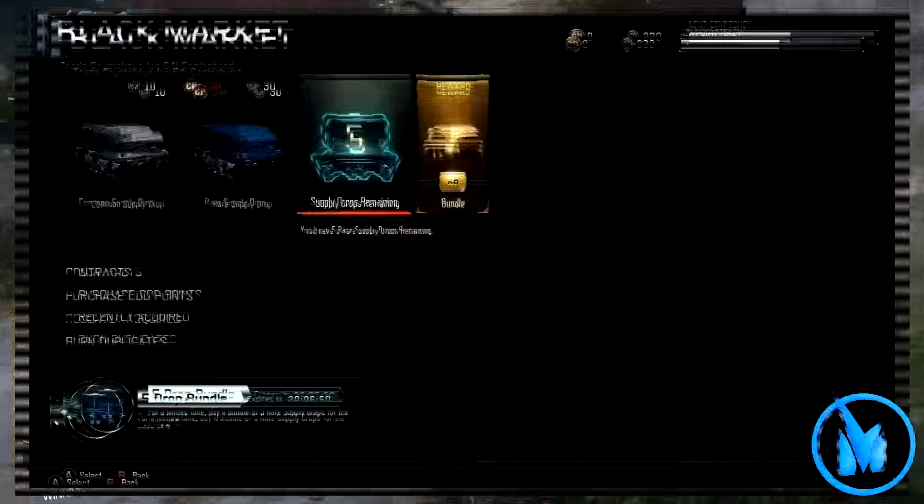Basically guys, if you go to the black market within Call of Duty Black Ops 3, over the past couple of days Treyarch has actually put up a sale for a five supply drop bundle that only costs 90 crypto keys. Within this bundle, all you have to do is pay 90 crypto keys and get five supply drops, which is of course 40% off.